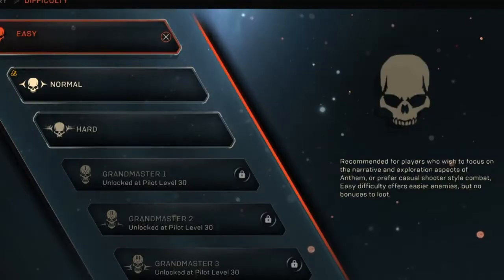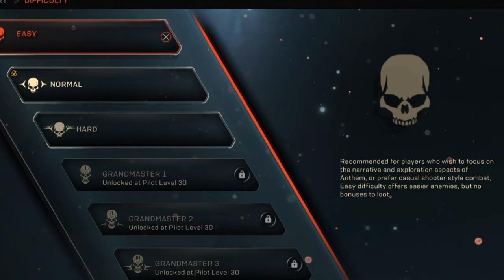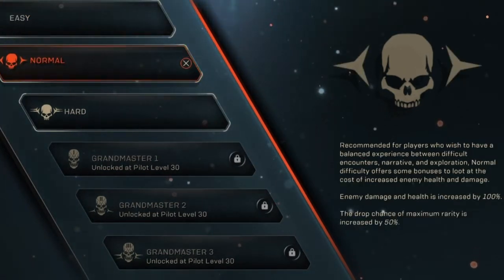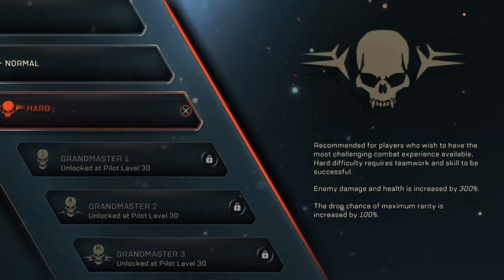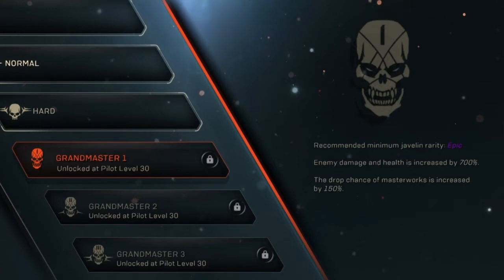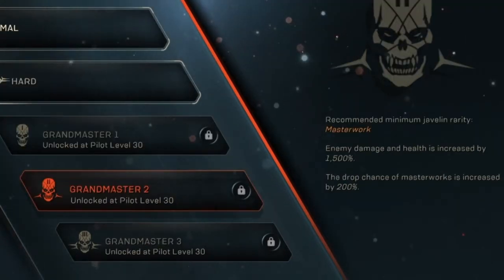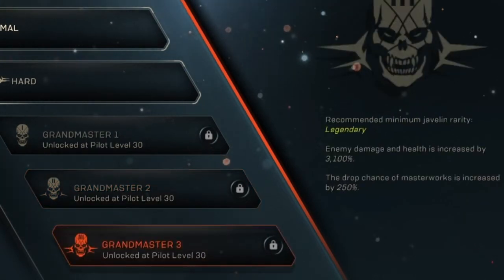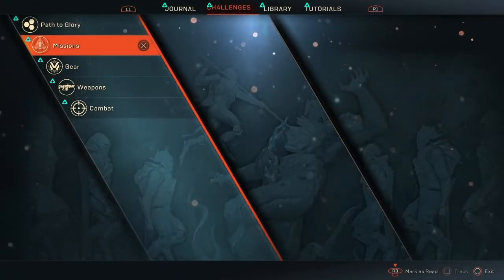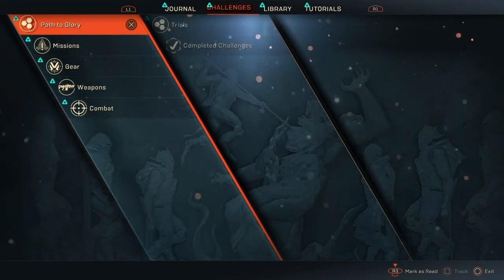This clip shows the different difficulty settings. Easy has no modifiers. Normal has 100% on damage and health with a 50% drop rate. The drop rate goes up by 50% per tier as the modifiers increase: Hard is 300%, Grandmaster 1 is 700%, Grandmaster 2 is 1,500%, and Grandmaster 3 is a staggering 3,100% damage and health increase.